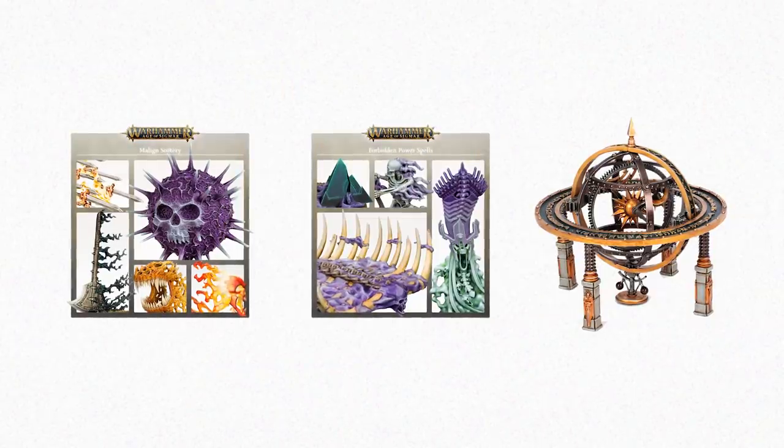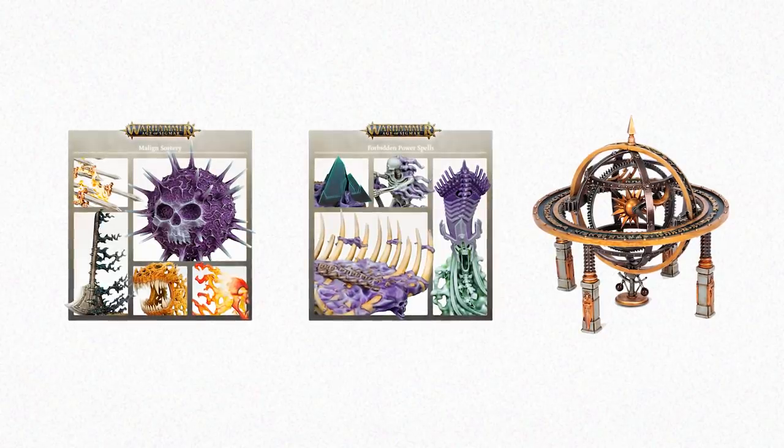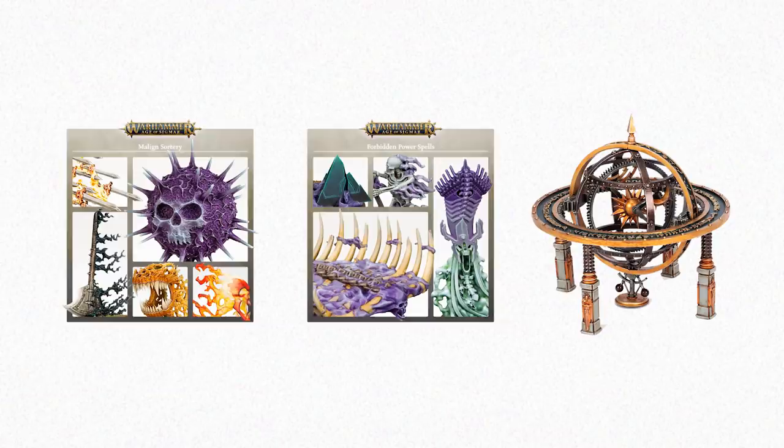Alongside these exciting new Age of Sigmar releases, we also have the re-release of the Malign Sorcery, Forbidden Power, and Penumbral Engine kits.